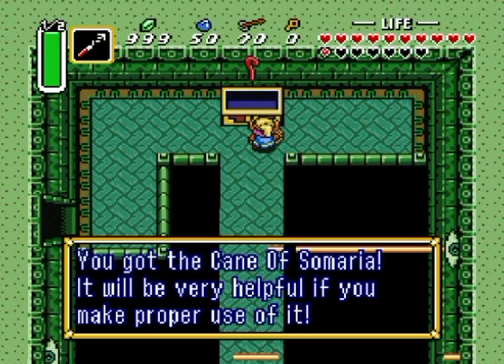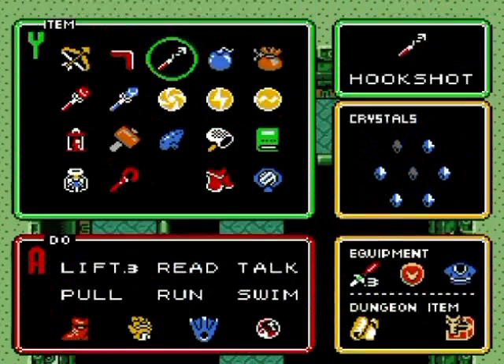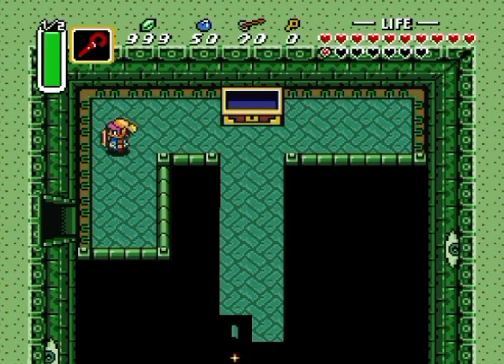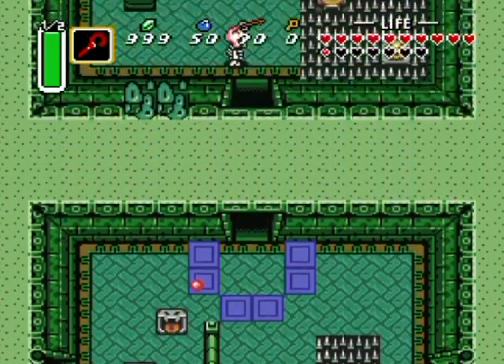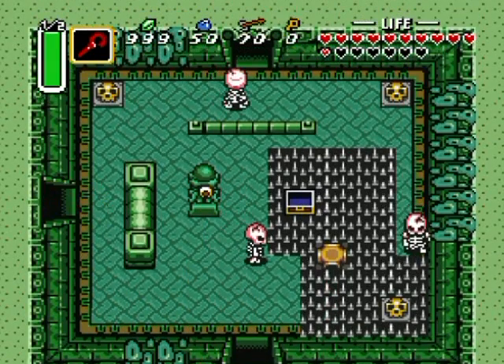Because I got the big key now. I got the Cane of Somaria. So what does this thing do? Well, it uses magic first of all, and it makes a block appear. What's the point of that? Well, you can push it around and you can also make it explode and shoot off fire. That's a use of sorts. And where are we ever going to need to use a block? I mean, come on - it's just crazy to even think about!